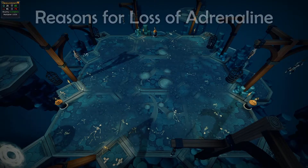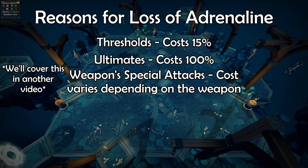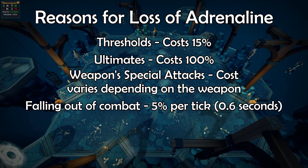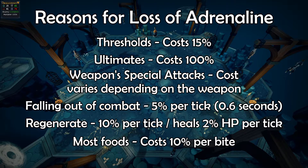There aren't many ways that you will lose adrenaline. The main reasons are thresholds, ultimates, and weapon special abilities. As many of you already know, when you leave combat, your adrenaline will deplete at a rate of 5% per game tick. This out-of-combat drain increases with the use of the constitution ability Regenerate, which drains your adrenaline 10% every game tick while healing you by 2% of your max health every tick. The last way you deplete adrenaline is eating most food while in combat — each bite of food will cost you 10% adrenaline.